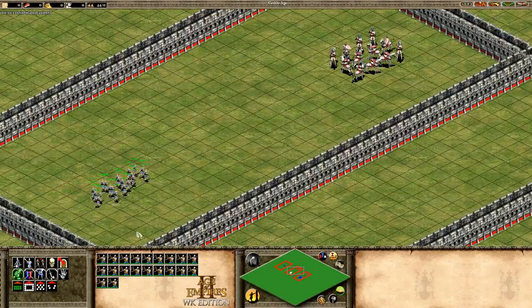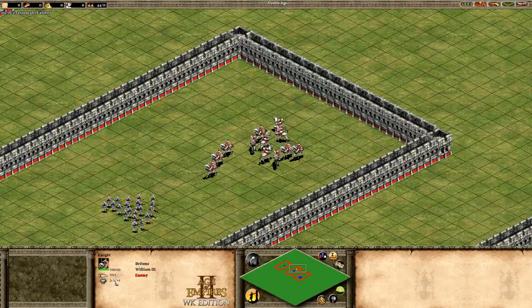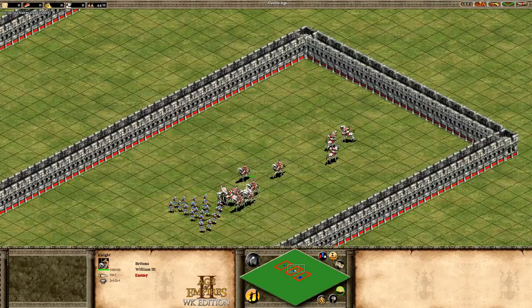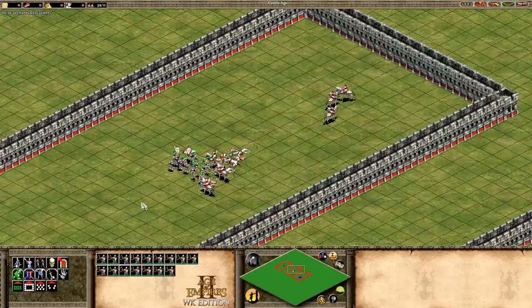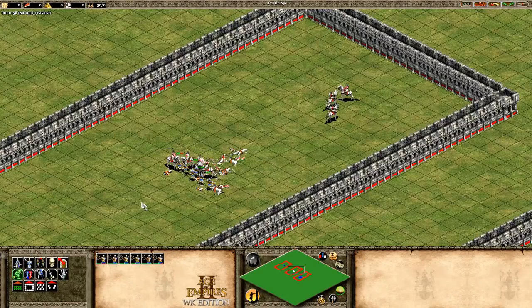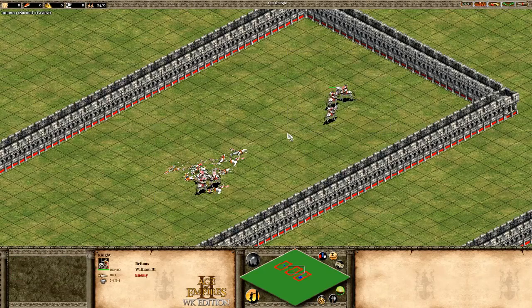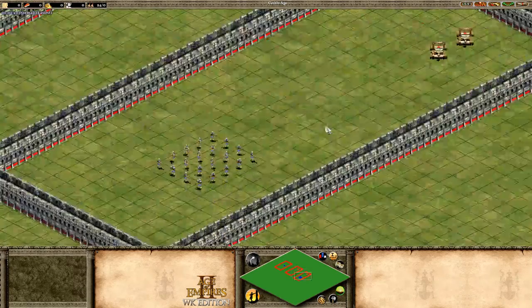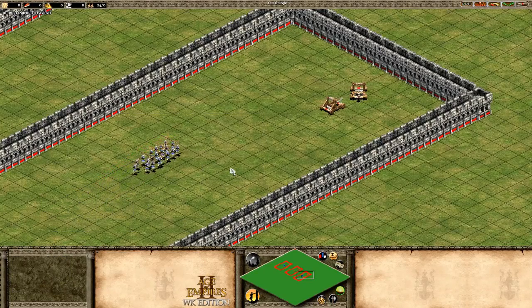The next fight is 20 crossbows versus 12 knights. I tried to simulate castle-age upgrades — crossbows at 5+2 attack and 5+1 armor, knights at 2+1 and 10+1 — pretty much a standard situation you'll find in most games. We'll see how much of an impact micro has on these different scenarios, and whether some situations are worth microing or just worth patrolling and forgetting, since microing takes your attention away from macroing and managing your economy.